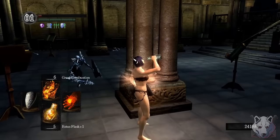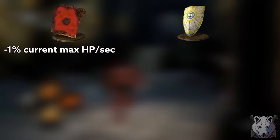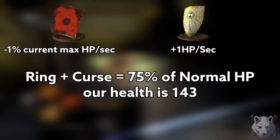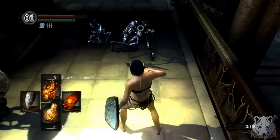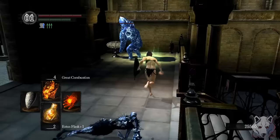With that, we have our final item: the Sanctus Shield. This shield isn't going to increase our power, but it will help with survivability. Power Within drains 1% of our current maximum HP per second, and Sanctus heals us for 1 HP per second. With both the Dusk Crown ring on and being cursed, we are able to heal practically as fast as the life drain happens. The downside is we can't swap the Dusk Crown ring for the Bellowing Dragoncrest Ring, as it would change my maximum HP to the point where the drain is greater than the regeneration.